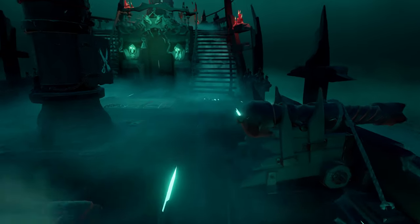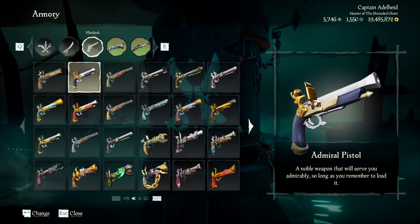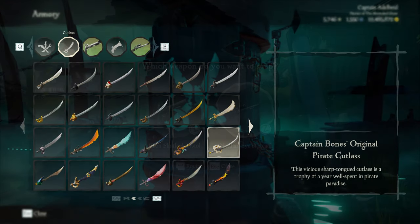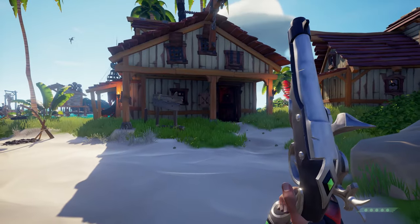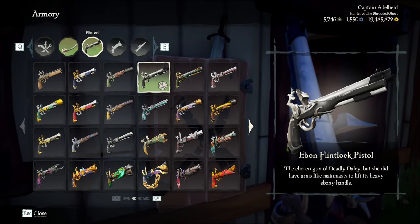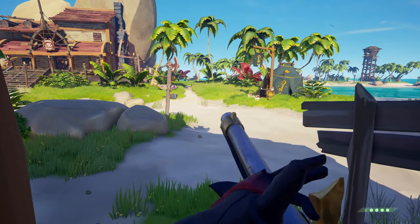If you find yourself in a situation where you've brought the wrong weapons to a fight, you can actually switch your loadout on the Ferry of the Damned. Not only this, but if you've run out of bullets you can reload again at outposts — just walk up to the weapons box, pick a different skin for the weapon you're carrying, and you'll have full ammo again.